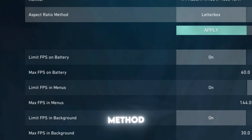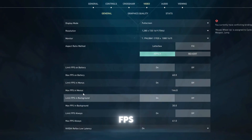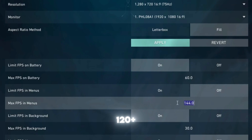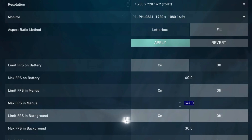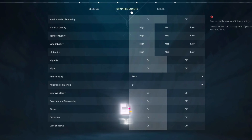Set Aspect Ratio method to Fill to avoid black bars. Under Limit FPS, choose Unlimited or Max FPS Always, and set it to 120 plus to remove frame caps — potentially increasing FPS from 45-55 up to 65-75.